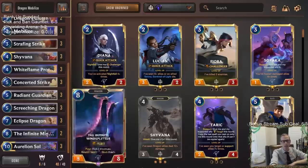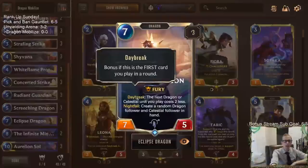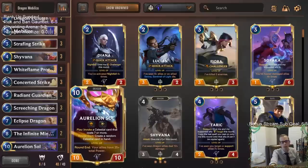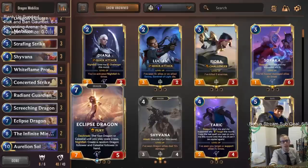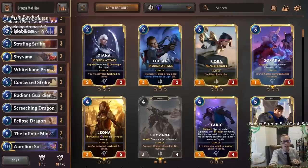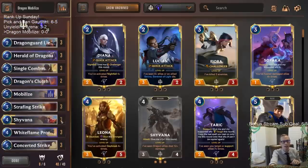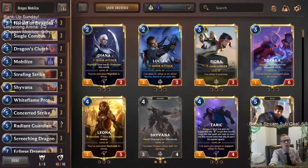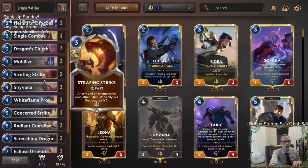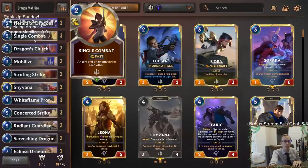Eclipse Dragon with Daybreak will also make our next dragon cost two less, so Eclipse Dragon ramps us into Aurelian Soul - it'll cost two less, like costing eight, so we can play it the turn after Eclipse Dragon. That's a nice combo. To help us catch up since we're going to be a little slower than our opponents, we're going to need a lot of striking, so we have removal with Concerted Strike, Strafing Strike, and Single Combat.